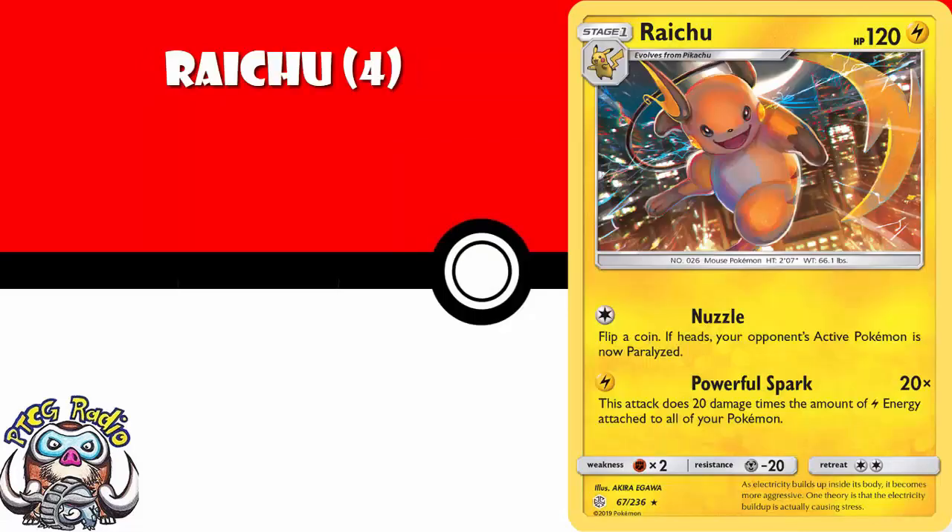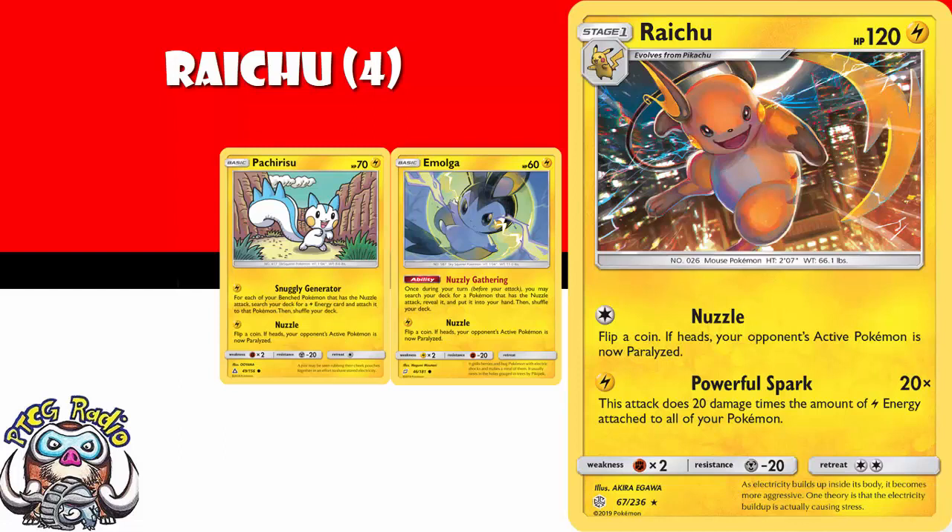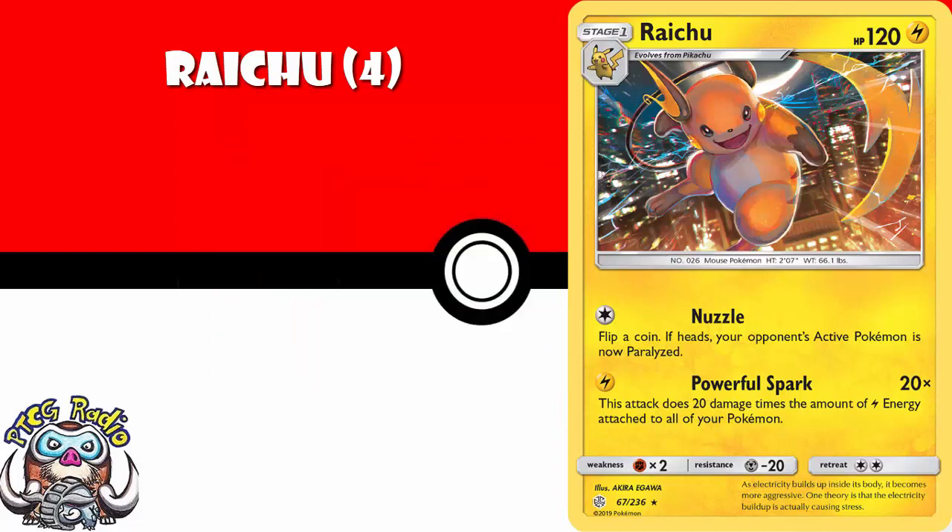Four copies of Raichu. Now, if you don't want to play this, don't buy it. But this is likely to be a pretty hyped deck coming out of Cosmic Eclipse — using your Nuzzle Pokemon like Volcanion that searches out Pokemon with Nuzzle, and Pachirisu that accelerates the energy round. You then do, for a single energy, 20 damage for each energy on the field. If you don't think it's going to be a good deck, don't get it. But I could see the price of Raichu rising.